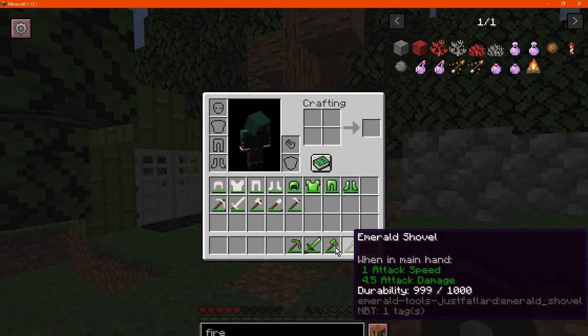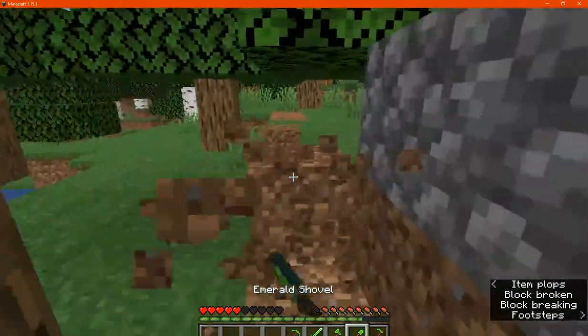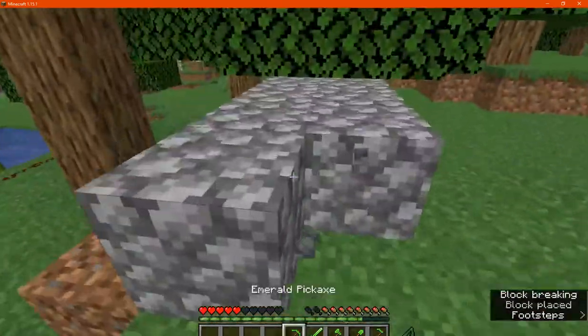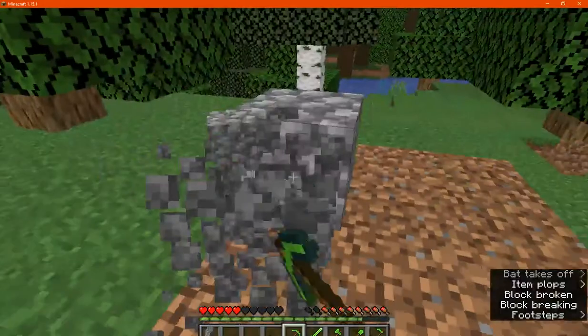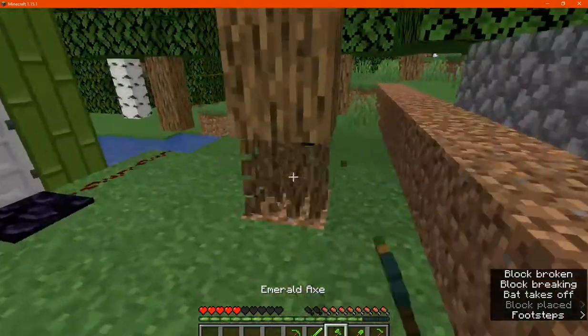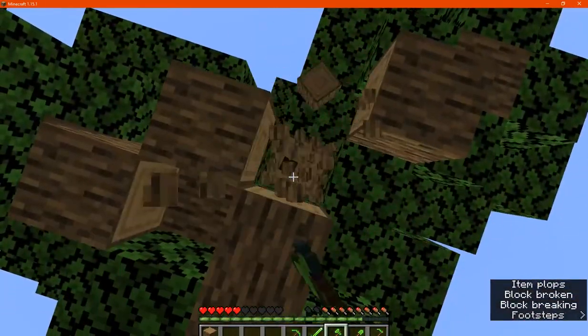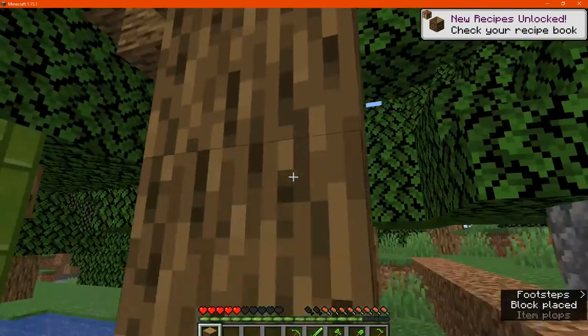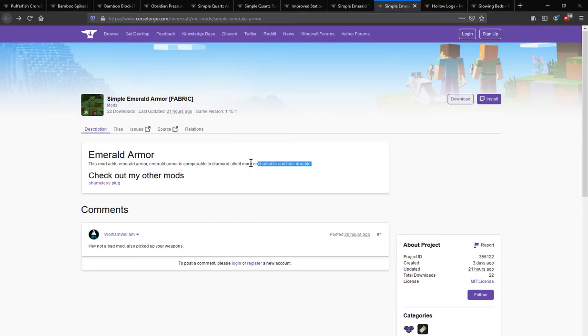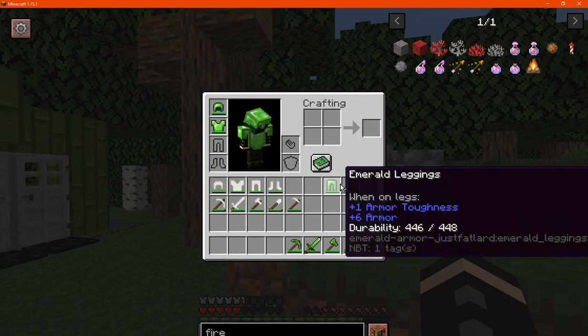We'll demonstrate the harvesting speed. And finally, the enchantability is better than diamond — obviously getting less durability in comparison — so there are benefits to having the emerald besides just the protection or the armor bar rating.